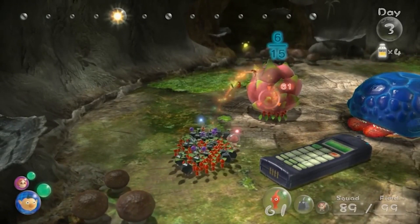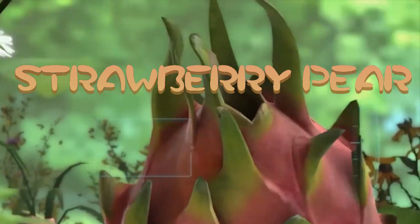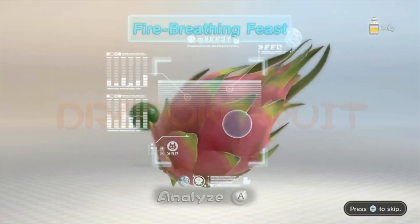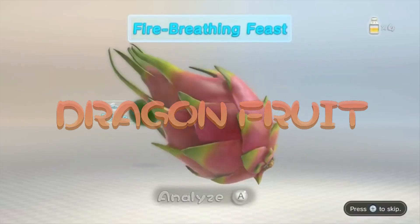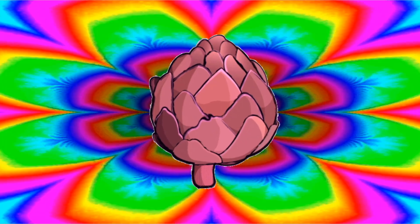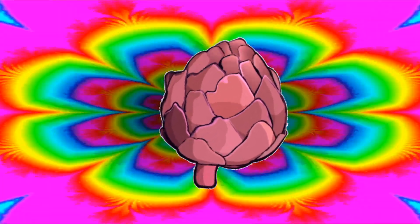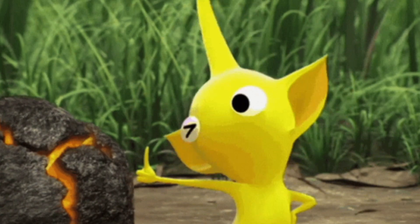The fruit goes by many names — one being the pitaya, the strawberry pear, or... the dragon fruit. Known in-game as the fire-breathing beast. And despite its appearance looking more like a psychedelic artichoke from an artist's interpretation, it can be juiced.